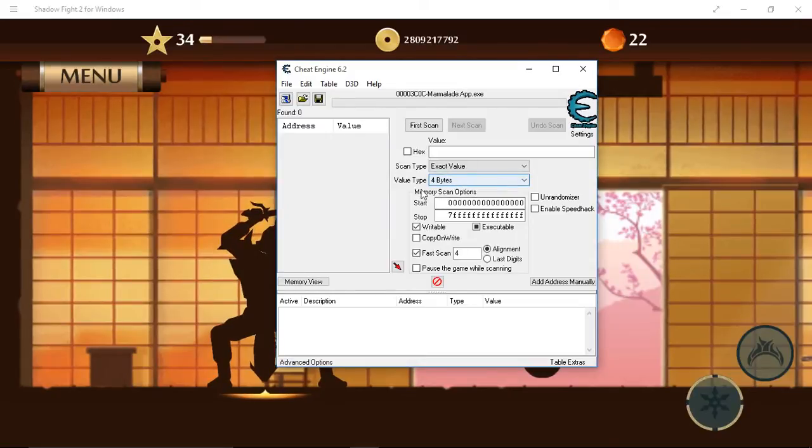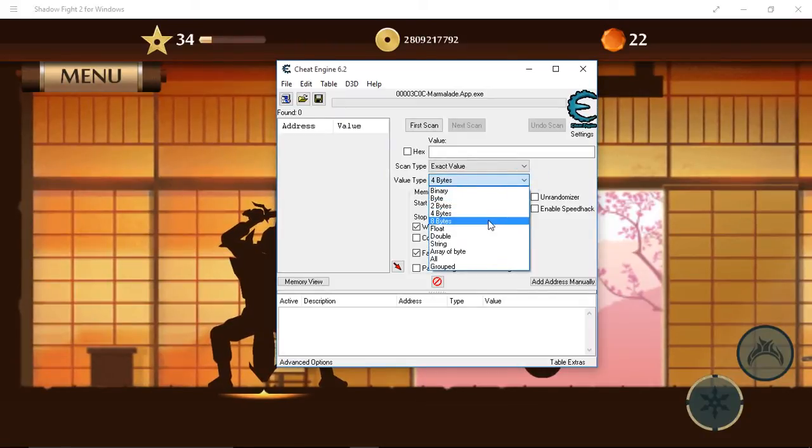Now we're going to change the value type to 8 bits. So you're going to click on the down arrow and we're going to find 8 bits.